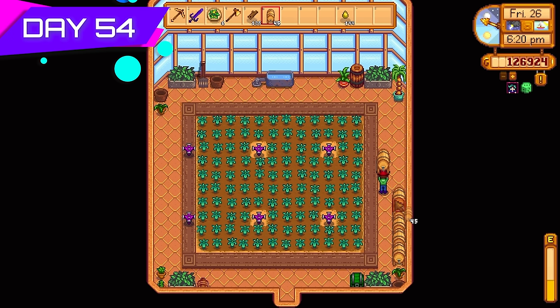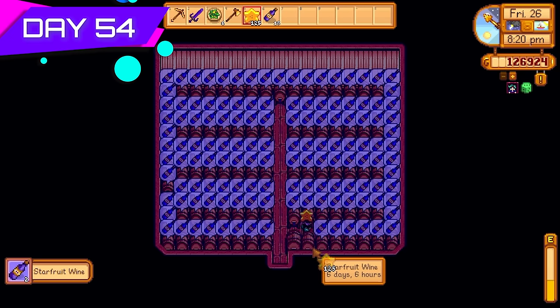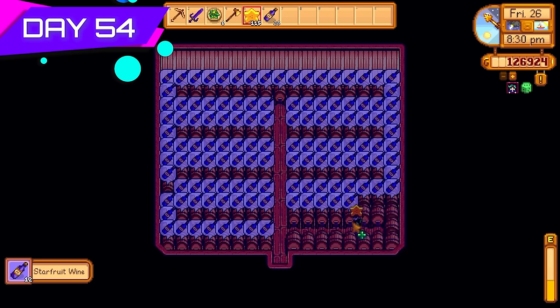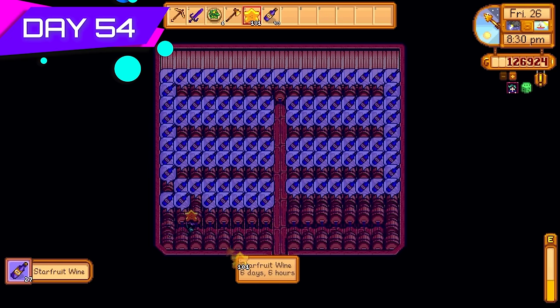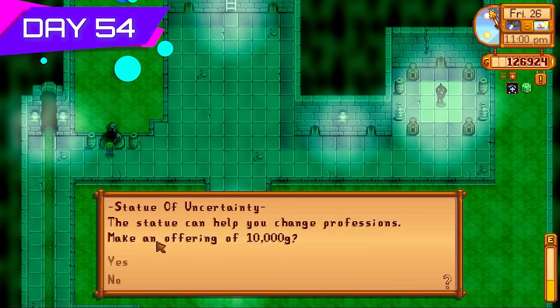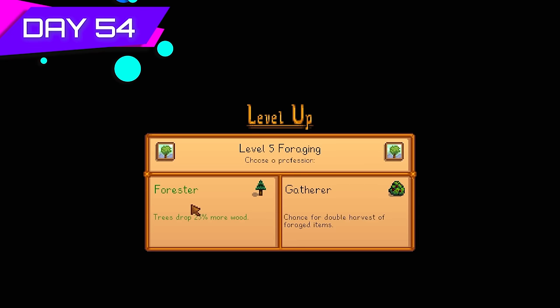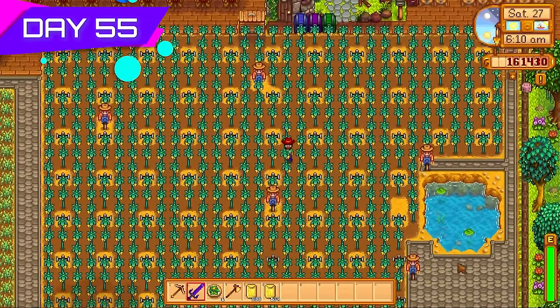This challenge was going to come down to processing power — the more I can process, the more money I make. Put the kegs inside the greenhouse temporarily and filled the big shed back up for the next batch of star fruit wine. Still not selling the wine yet because I still don't have the Artisan profession. Now it's time to respec — going with Artisan, which means 40% more for the wine. I also reselected foraging with Forester and Lumberjack to get more wood.